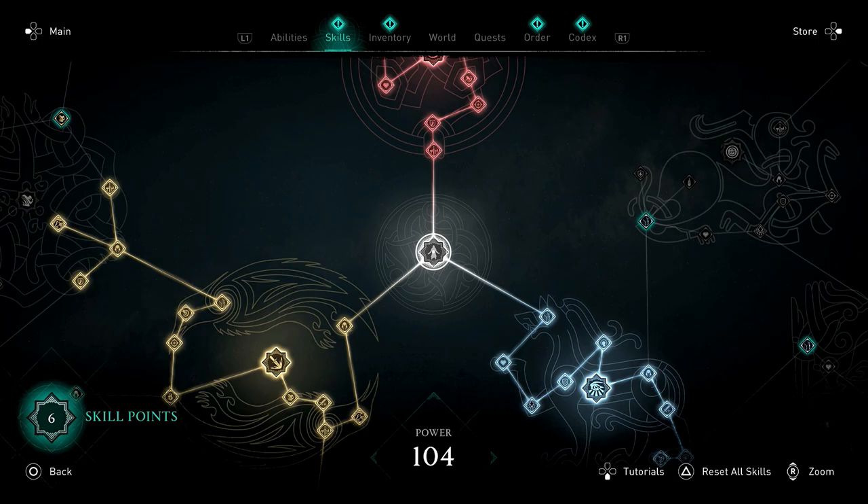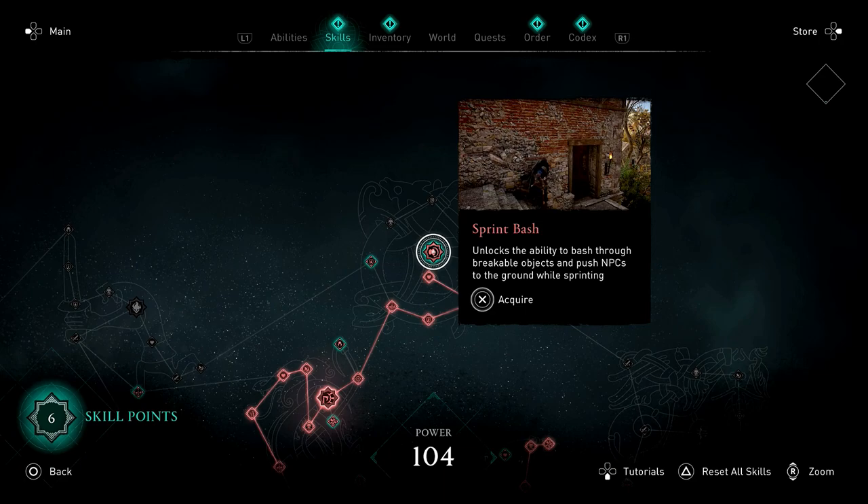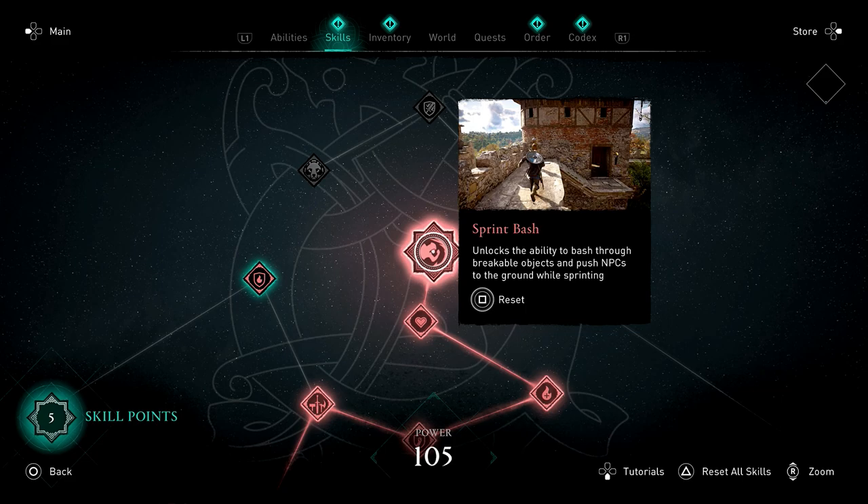Just head to your skills page. I actually had to reset this to be able to get it, but if you reset it only resets the one path. Go all the way up, head straight north — the furthest ability in the top right is going to be Sprint Bash. This allows you to break objects automatically while you're sprinting, which is fantastic because I've never enjoyed doing the massive swings for small pots.